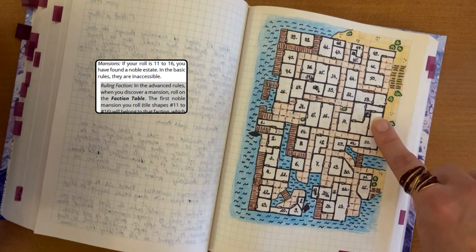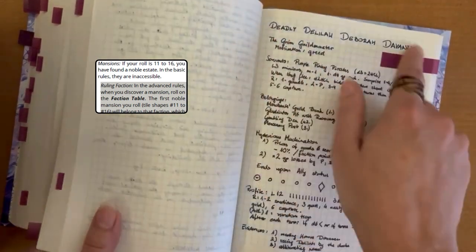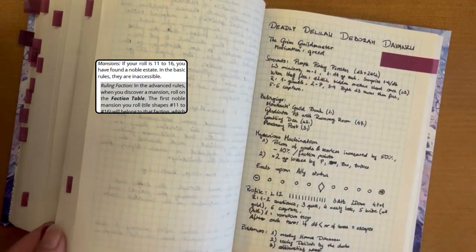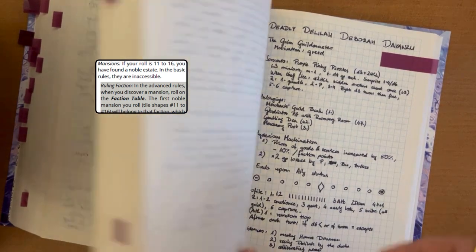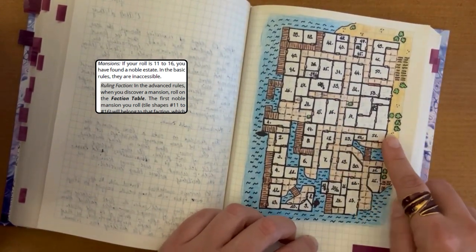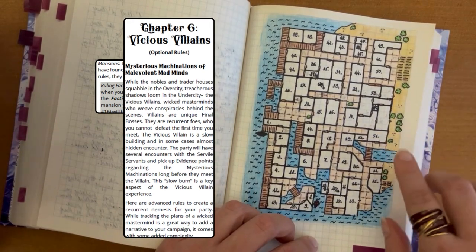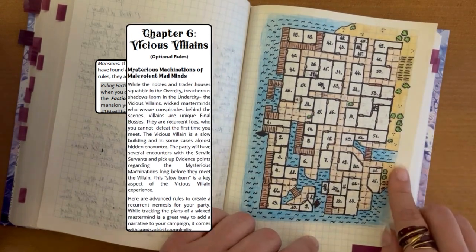Delilah Deborah Davanzu — actually 'Deadly Delilah Deborah Davanzu,' for four alliterations to have some advantage — the aunt of Harris Davanzu. So when I needed someone as a main villain, I read the Vicious Villains chapter, which is totally not needed to play a hamlet or start playing Treacheries of the Troublesome Towns.